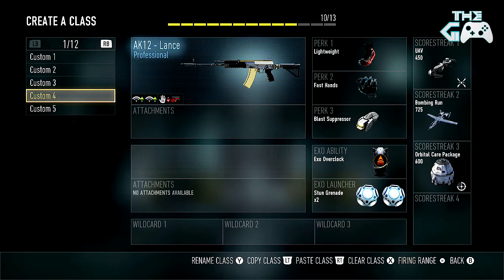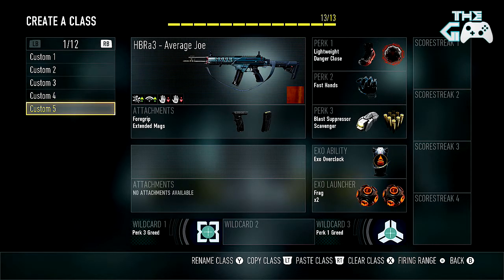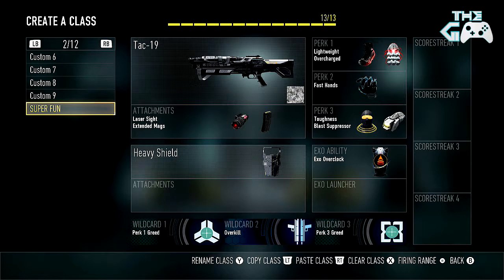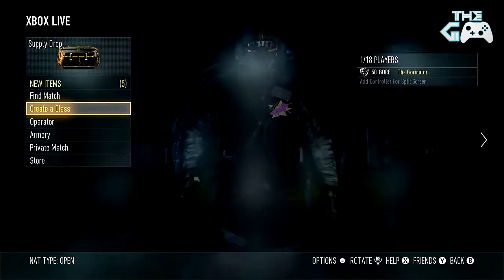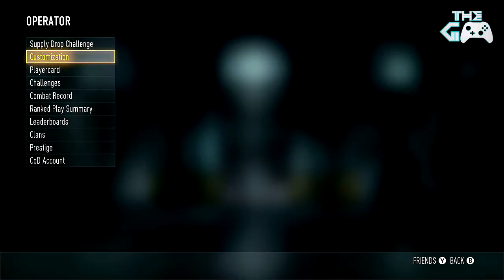8K12 Lance class — same kind of stuff there, just going over these nice and quickly. HBR03 Average Joe — love the Average Joe variant, really good. And my super fun class: you've seen this in my Kevin Spacey the Pirate game. I played some Exo Grapple gameplay and did really well — I actually go top of the team most times in Exo Grapple, even though it's just a messing around class. Definitely recommend it if you just want to mess about in the Exo Grapple playlist.